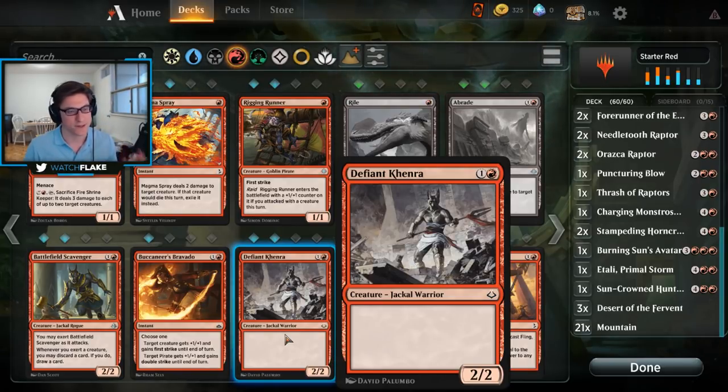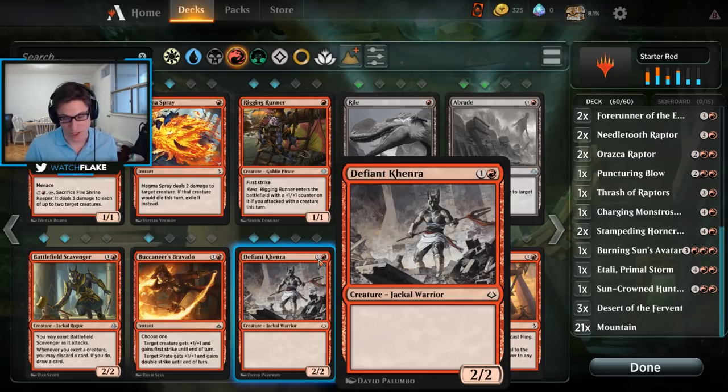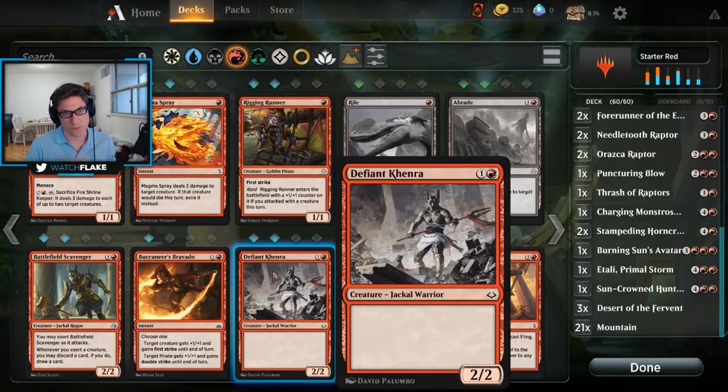You've seen this kind of stat line before in card games like Hearthstone — very similar attack/defense. Up at the top right there are two circles: one red, one white with a number. That pertains to the mana cost to cast this spell. Defiant Khenra has a two-mana cost, and a minimum of one of it has to be red. So it could be one red and one green, two red, a red and a colorless, a red and a blue — the second mana doesn't matter as long as one is red. That's how dual-colored decks work.